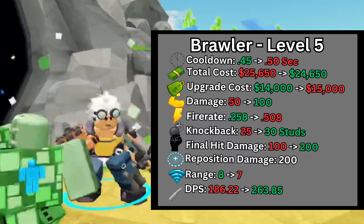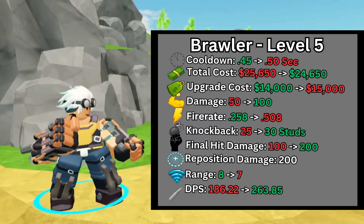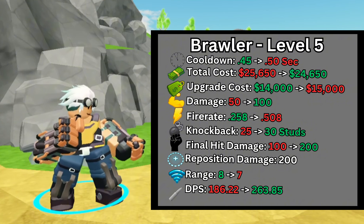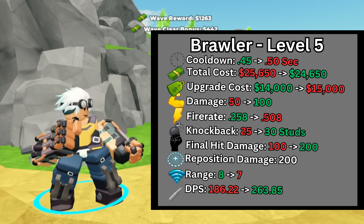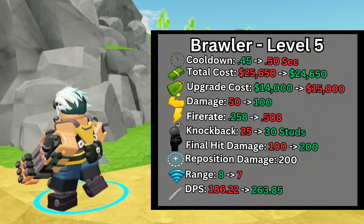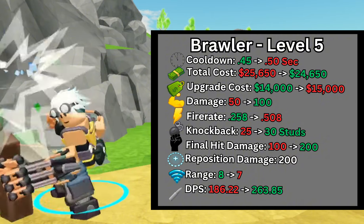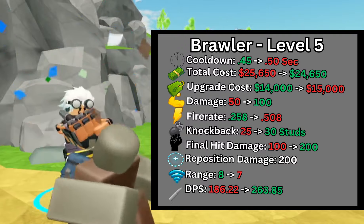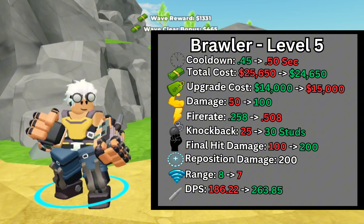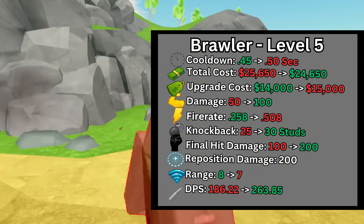At max level, the upgrade cost was increased from $14,000 to $15,000. The damage was increased from 50 to 100, the final hit damage was increased from 100 to 200, and the fire rate was increased from 0.258 to 0.508 seconds. The cooldown was decreased to 0.5 seconds, the knockback force was increased from 25 to 30, and the range was decreased from 8 to 7. Overall, this maxes out Brawler's DPS at 263 compared to the old 186 DPS, and increases cost efficiency from $137 to $93 per DPS.